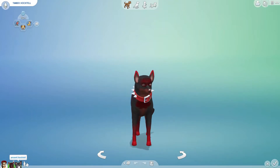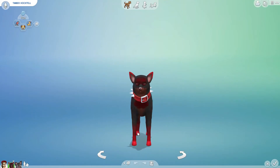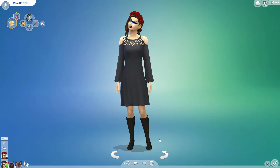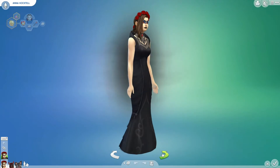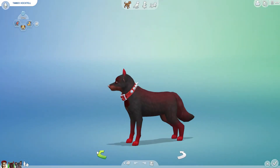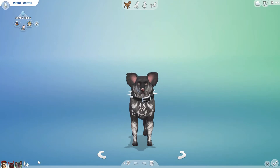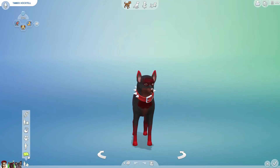So you take two dogs or cats and you breed them — that's what I'm doing today. This is Timber, the lovely fox that I marked up a lot and changed the fur of. And this is Ancient, a lovely female — she's a ghost dog and he's a vampire fox. We'll see how this turns out.